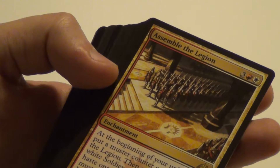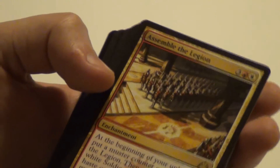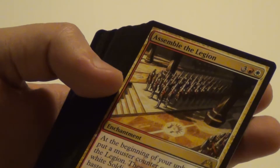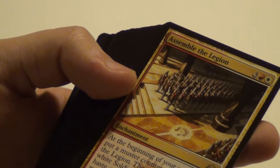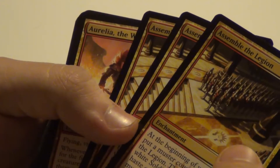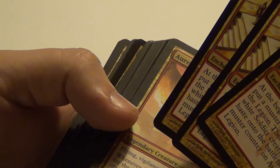And then Assemble the Legion — a really sweet card. The quicker you get it out, the more tokens you'll get. You keep getting one counter and that's how many tokens you will get. So first turn you get one counter, you get one guy. The second turn you get another attack counter, meaning you have two and then you get two guys.